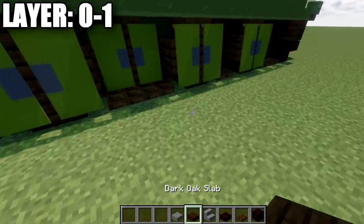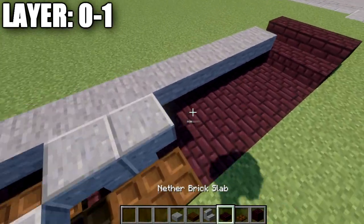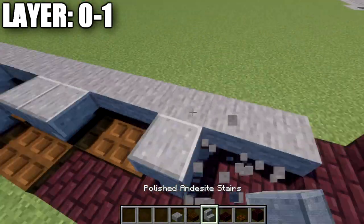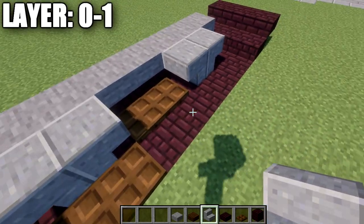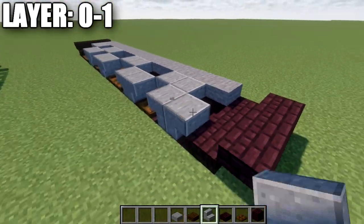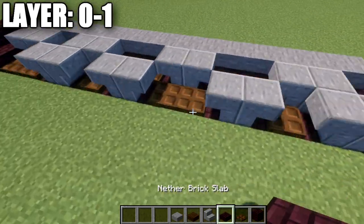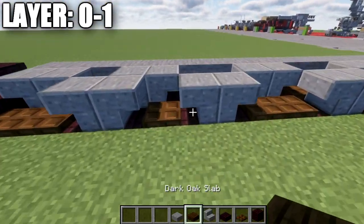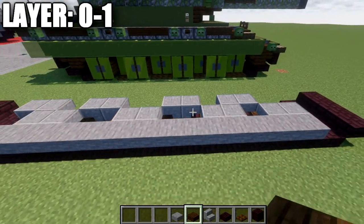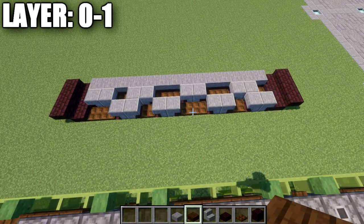After that, grab the polished diorite stairs. Place one upside-down stair, another one, then two dark oak trapdoors. Then place two more dark oak trapdoors and another polished diorite upside-down stair. In the next space, place two more polished diorite upside-down stairs, followed by a dark oak trapdoor, then two more polished diorite upside-down stairs back to back, and another dark oak trapdoor. This is what you should have for your track layout on the left side.